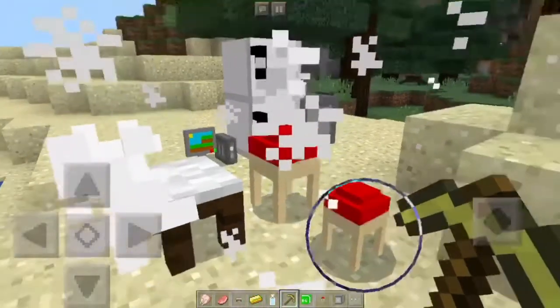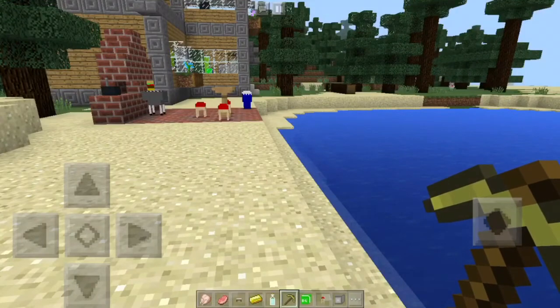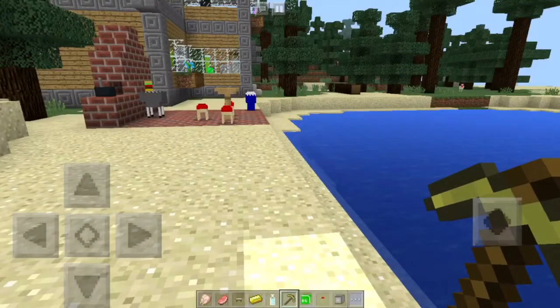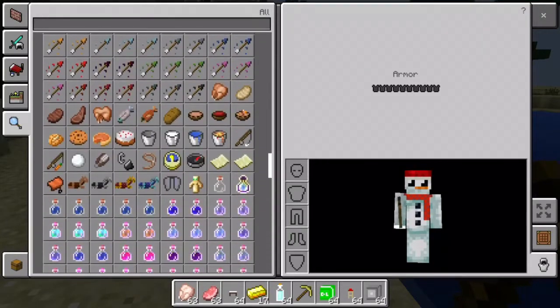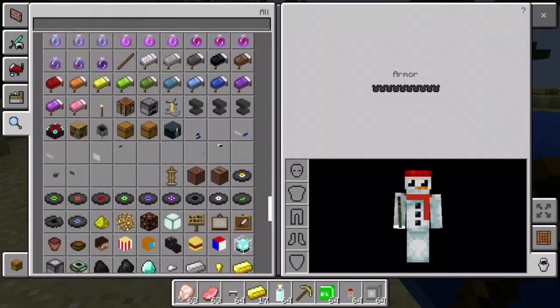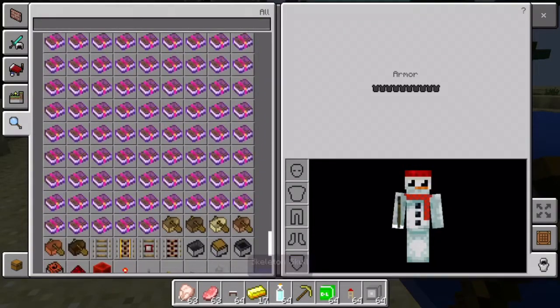If you want to get rid of the furniture, you just have to kill it like you would a shulker — a little bit easier than a normal shulker, but still killing it all the same. It won't drop anything except experience, but that's okay because this is all about the furniture.